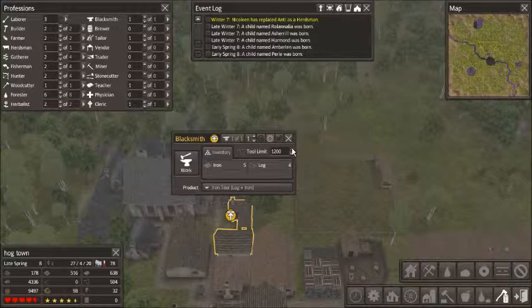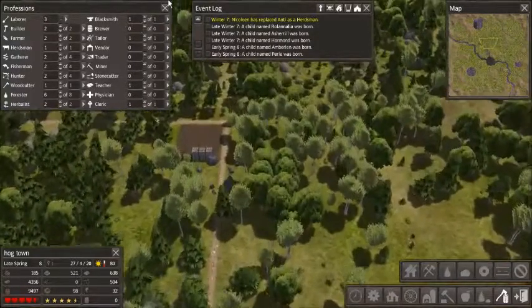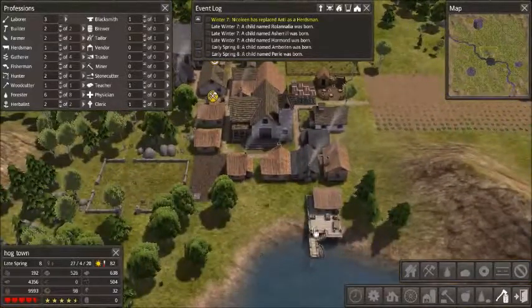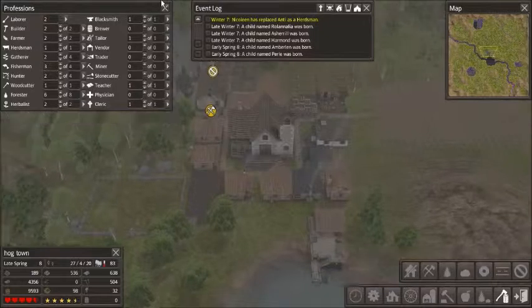We're getting pretty much a surplus of tools by making them. Leavers — I only need two, so I'm just going to put them in.